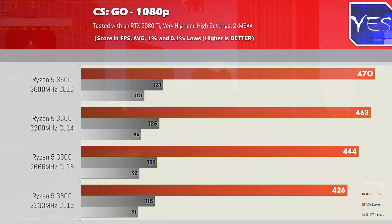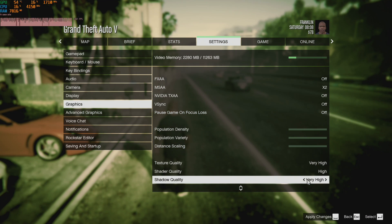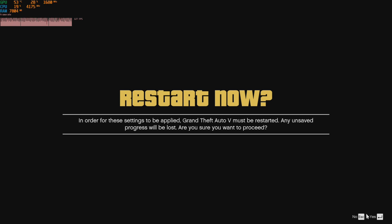2666 sort of is the in-betweener, so it definitely goes to show that if you want to overclock some of your memory, you'll get a bit more FPS even if you're buying the cheapest stuff out there, which is what we did today with the 2133 megahertz stuff.